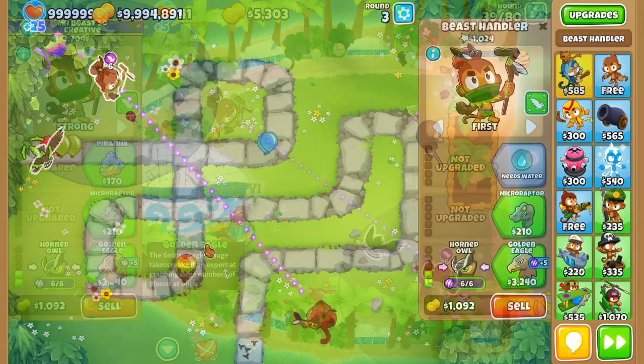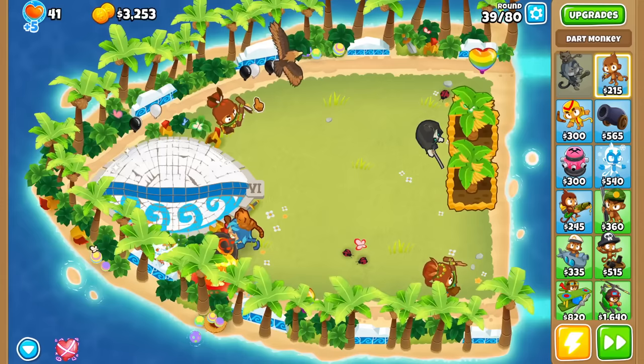I'm just going to go ahead and buy a Golden Eagle now. And there it is — 11 out of 24 power. It's still not picking anything up — it's doing damage but not picking up.